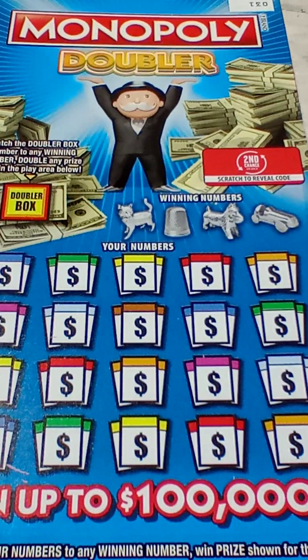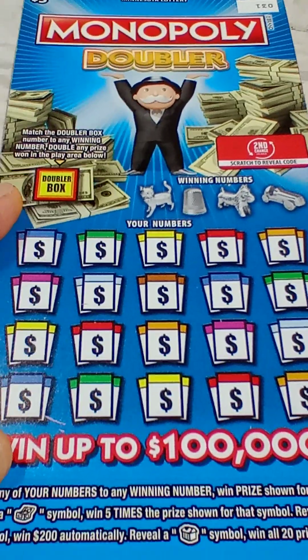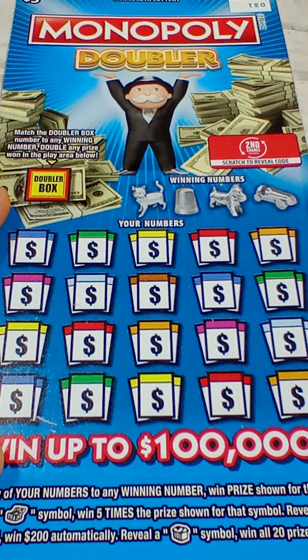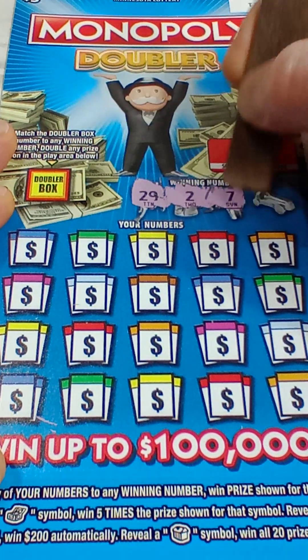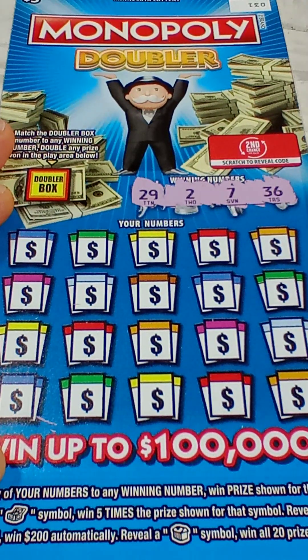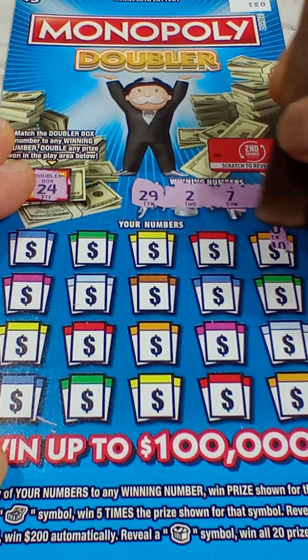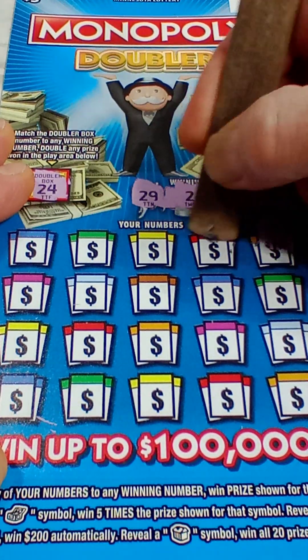Moving on to the blue ticket, ticket number 31. Winning numbers first: 29, 2, 7, and a 36. Let's see if we're gonna double a prize — doubler number is 24, so no doubling. That's not gonna happen, but that's all right.